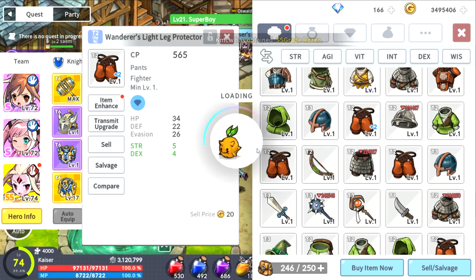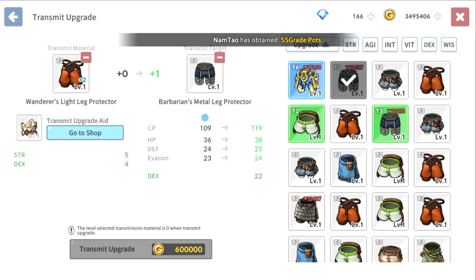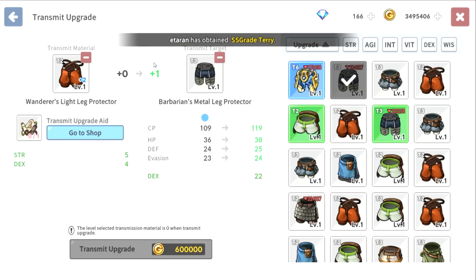What transmit upgrade does is it transfers the gear upgrade scroll over to the next gear that you want. You can transfer it to this one or this one. You see how this is plus one — that's because when you do a transfer, it will always subtract one upgrade from it, as you can see here.